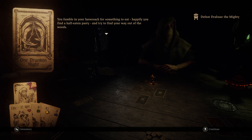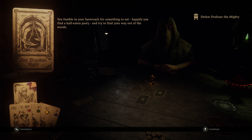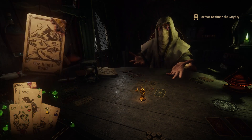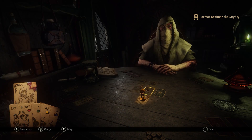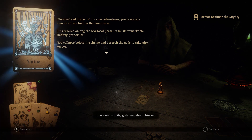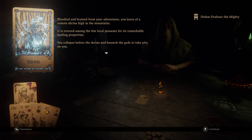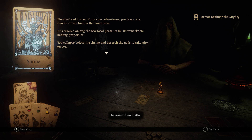Gained an extra full thing and we've got a fair bit of cash. You fumble in your haversack for something to eat - happily you find a half-eaten pasty that is going to taste like ash, unfortunately. Let's see what we've got - King's Road. We're going to turn back though, I do think it's pretty important to explore everything. There we go. Gods. And death himself - I have no more respect for them now than when I believed them myths.